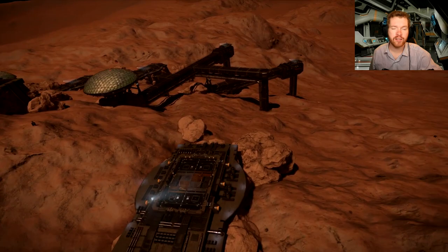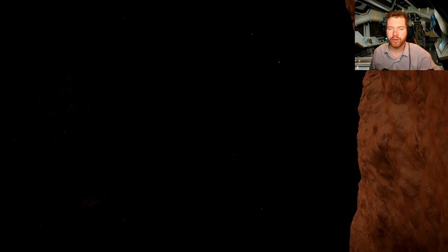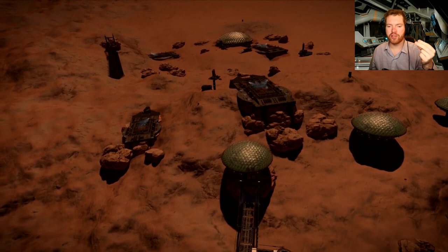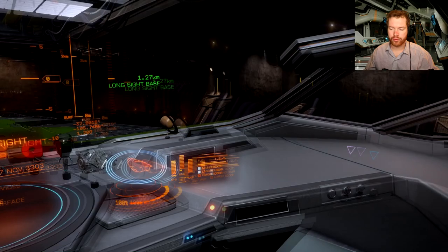Just like Farsha, she is a very good choice for a first engineer you want to unlock. She also has other things like thrusters and shield generators, so again a pretty useful engineer. What we're going to do is go through the different steps: learning about her, getting the invite to the base, and unlocking the engineering facilities. Then finally we're going to look at how you can level her up the easiest.